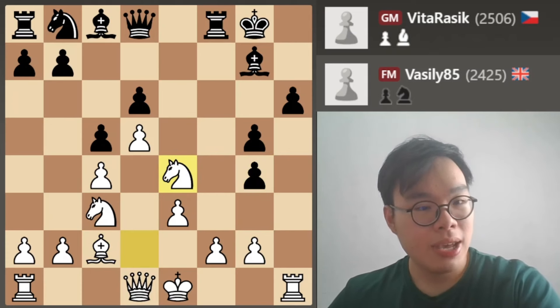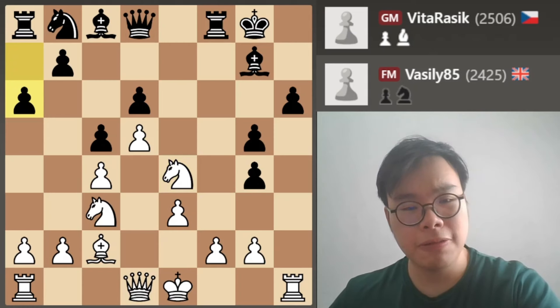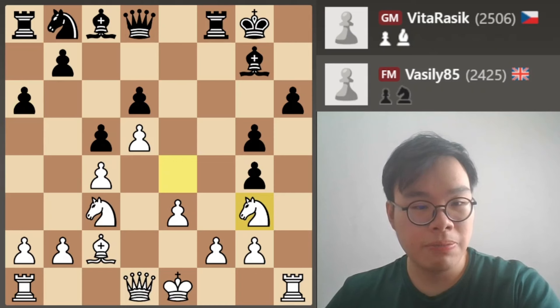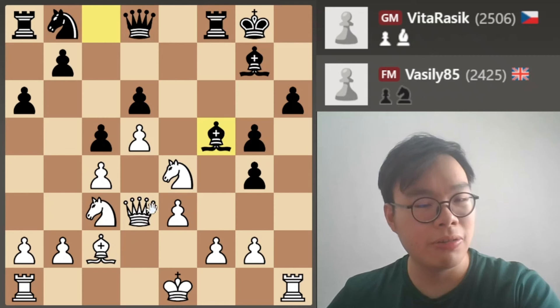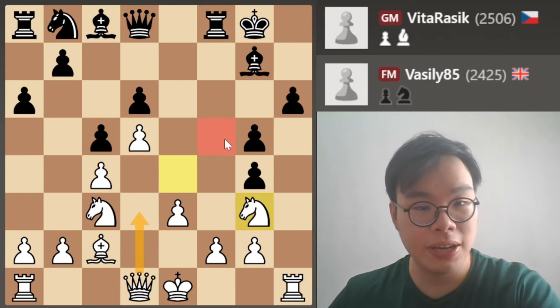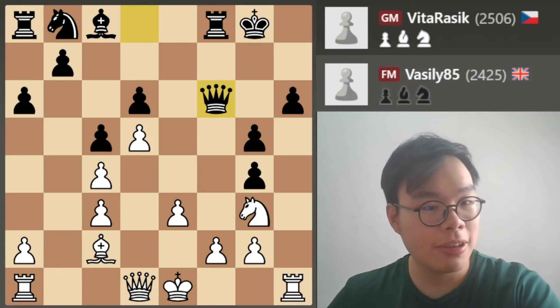Black is trying to get some sort of play on the queen's side, but it's very, very slow. So knight g3 — we want to play the move queen d3 and go into the king's side. Now keep in mind that queen d3 here would actually be inaccurate, because this would allow the move bishop f5, and suddenly we can't move the knight and we're in a really awkward pin. That's why it's important to start with knight g3, taking control over the f5 square. Black now takes on c3, b takes c3, and queen f6.